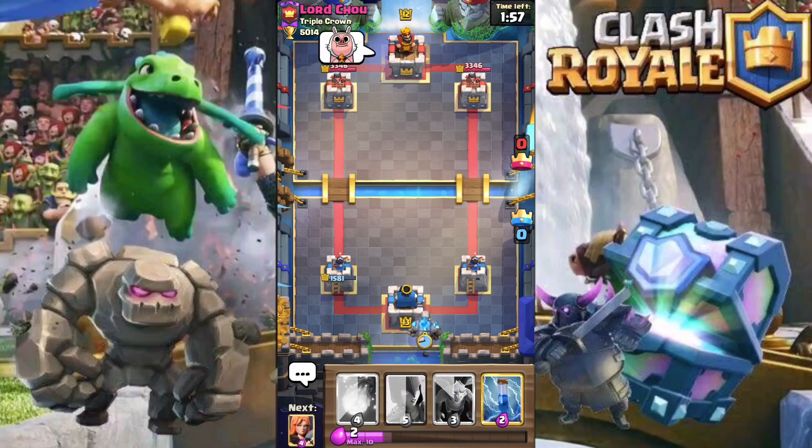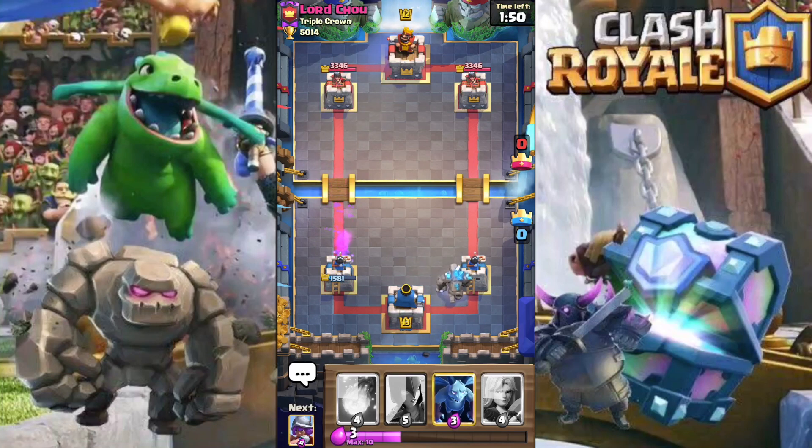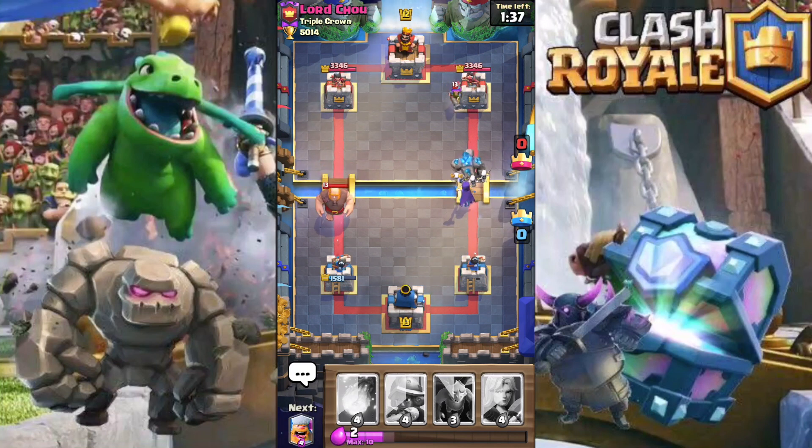Now that we have our golem down, he's going to come down with his goblin gang. We're just going to zap that off to keep it away from the tower. Next we're going to back up our golem with the witch.